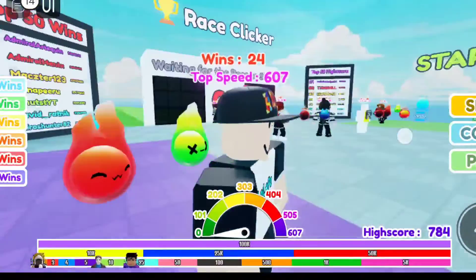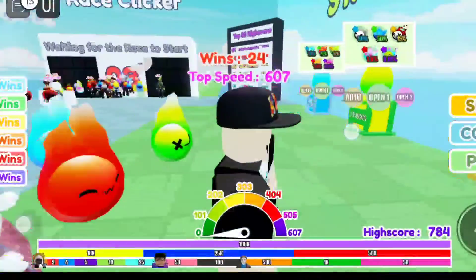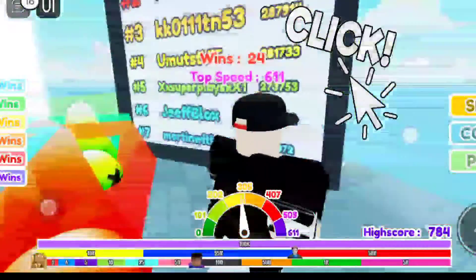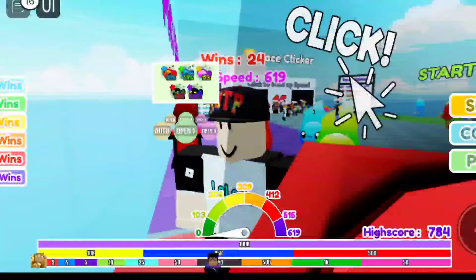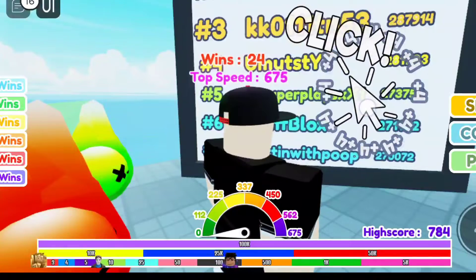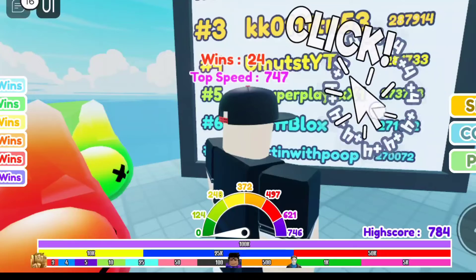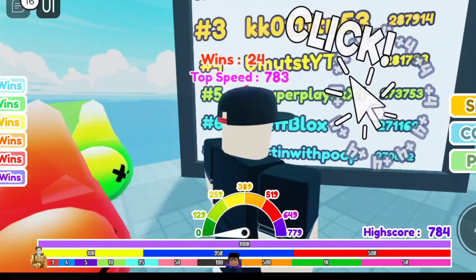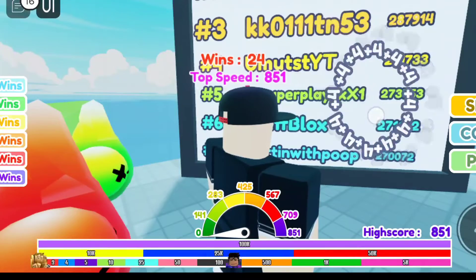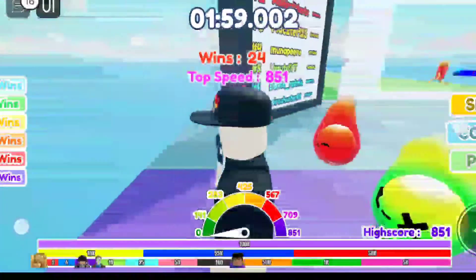So how can you play this game? You just have to run on this track. When you see this mouse clicker, click on it — this pointer option will increase your speed. The more you click, the more speed you will get. Look at this, I am getting more speed! This is called the clicker.